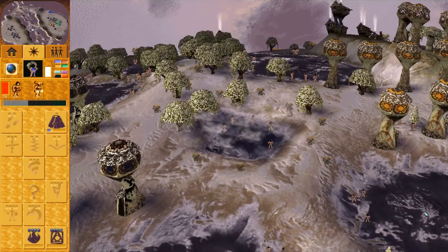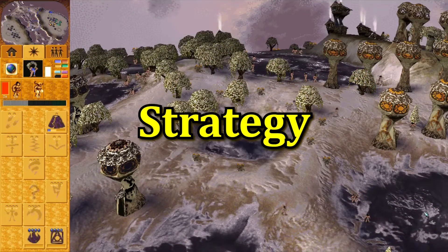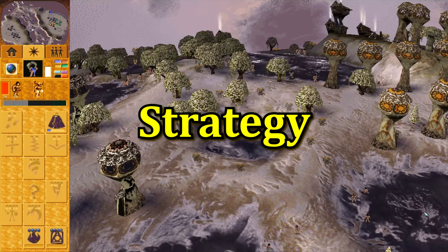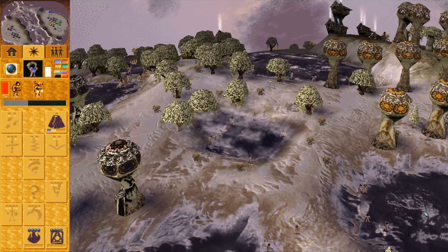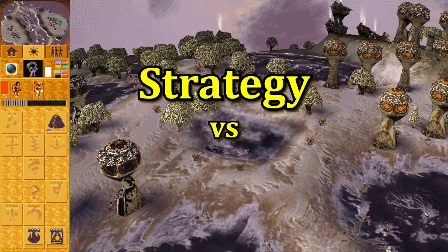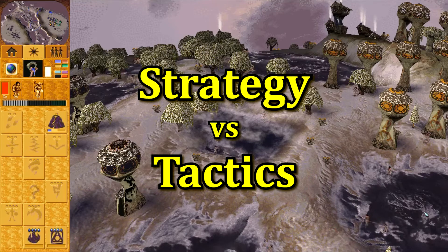Before we wrap up, I want to talk strategy. I'd like to define strategy as a plan of action designed to achieve a major overall goal. In contrast, tactics are the specific actions you undertake to accomplish your strategy. Strategy is the plan; tactics are the details. Someone can be good at one and very bad at the other.